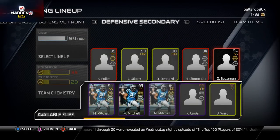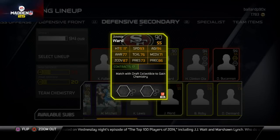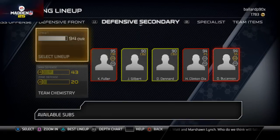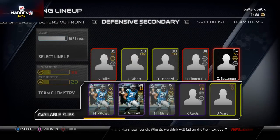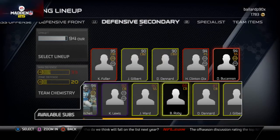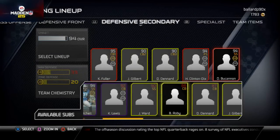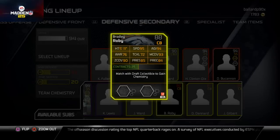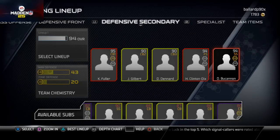I've also got this Jimmy Ward card and he just sucks — flat out. He doesn't have any standout stats. I thought he'd have really high hit power because he's on the Niners, but he just has a little bit better zone coverage than Dion Buchanan. Mike Mitchell actually has 93 zone but terrible tackling, terrible man coverage. I've also got this Bradley Roby card: 95 speed, 93 man, 90 zone — decent card.